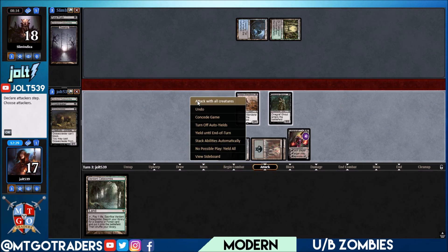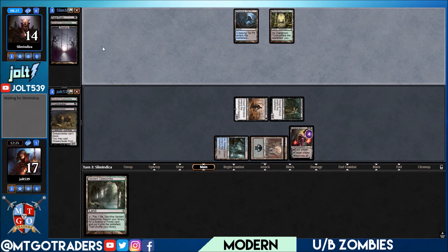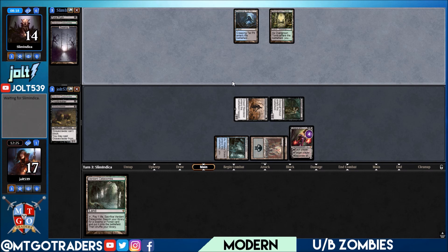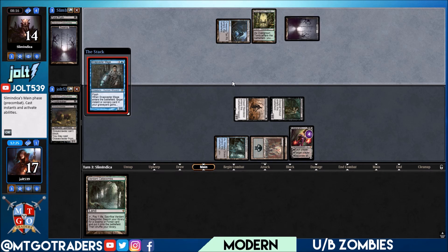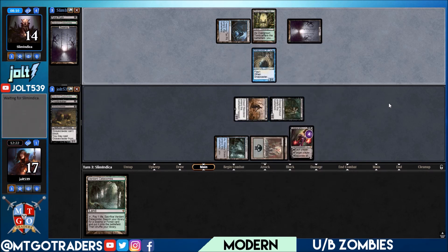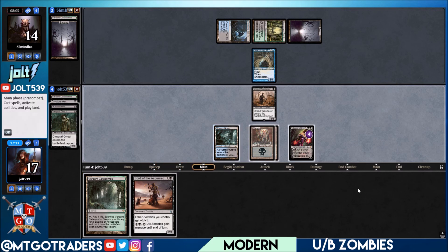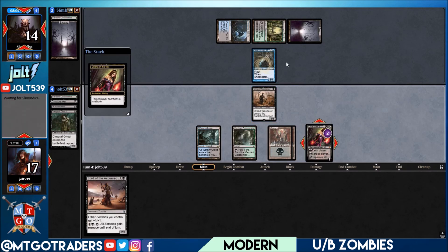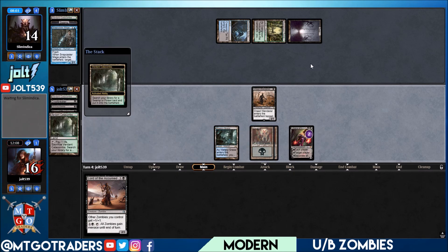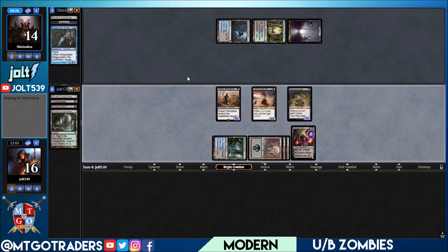If they follow up with Tarmogoyf we have Liliana's minus two to keep them under control. Game one we won with a top-deck, game two we flooded out — that's magic, those exciting top-deck games and the lows of flooding. Snapcaster coming in, Fatal Push on Diregraf — we can't cast it out of the graveyard. Going for Liliana minus two: target player sacks a creature, takes care of Snapcaster. Let's get the Catacombs down, Lord of the Accursed! Cast the Gravecrawler out of the graveyard — swing in hot for three, putting them down to 11.